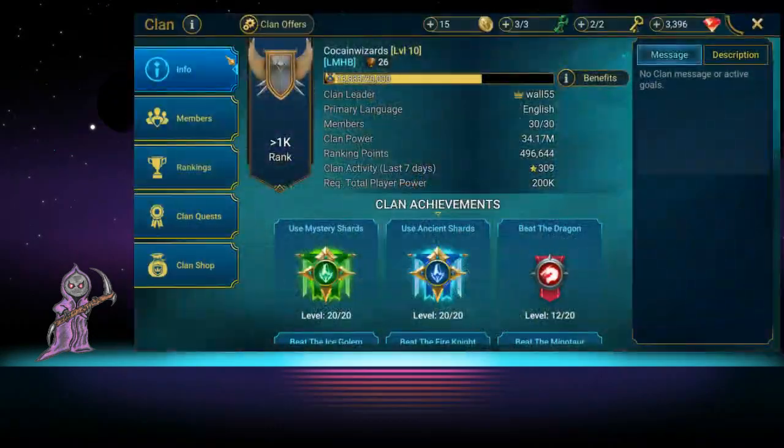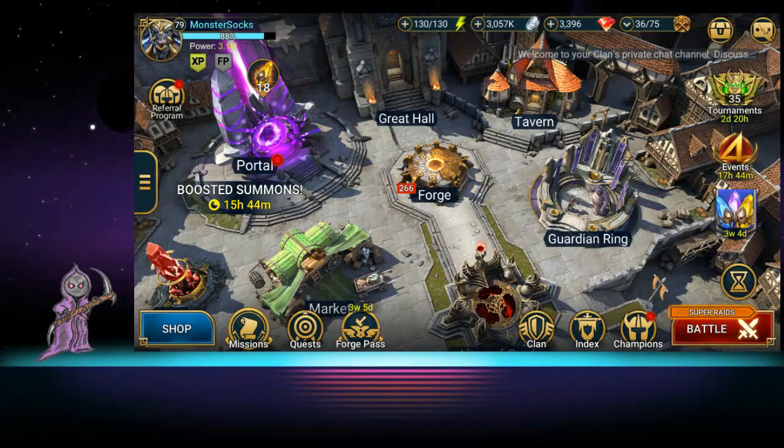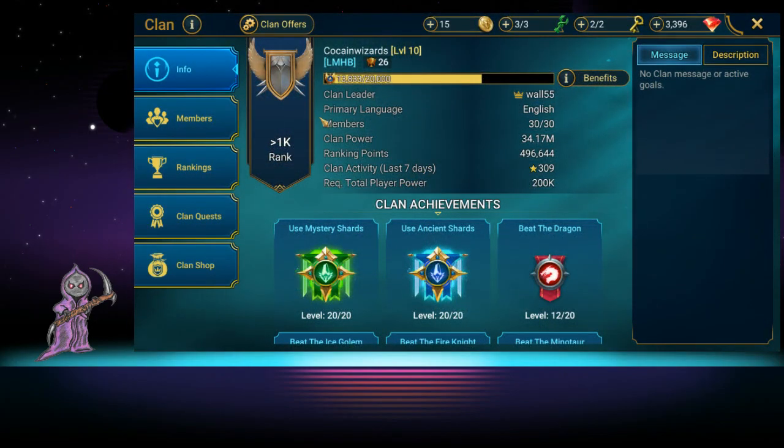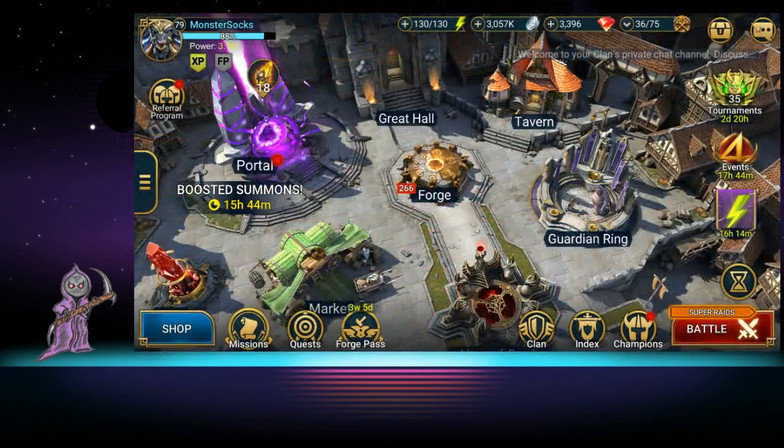One more thing I almost forgot: clan check-in. Make sure you're checking into your clan every day. Sometimes it's silver, sometimes it's energy — just make sure you check in every day and get your little reward from the box. That's another small but consistent energy source.